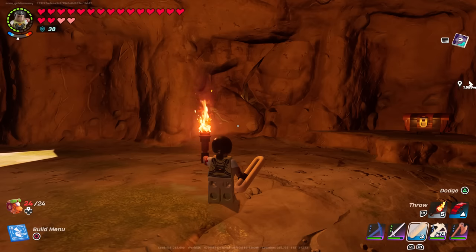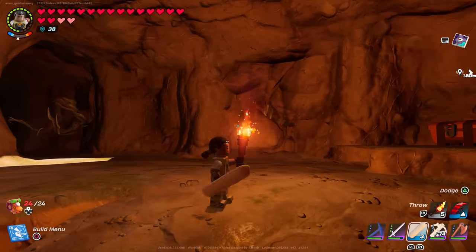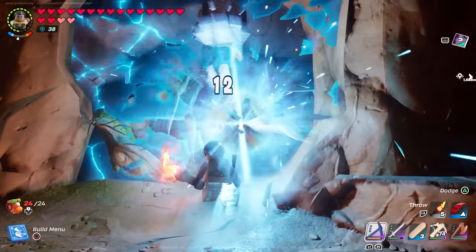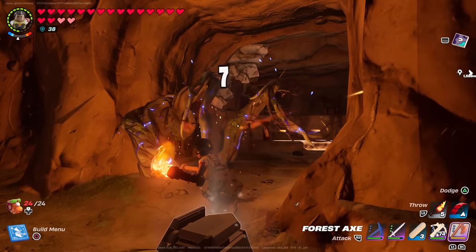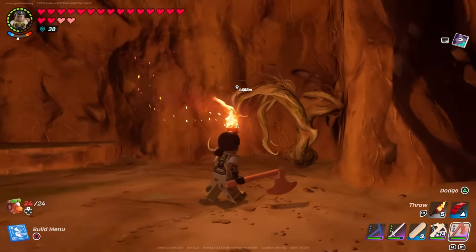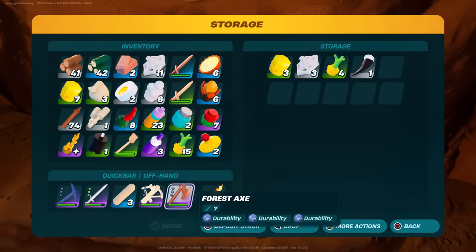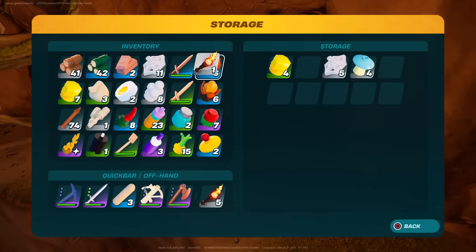Now we're going to take a look at some of the rarest locations I could find while exploring. The first one is the secret treasure rooms. Inside every cave, there's a chance you can see a wall that has cracks in it. Whenever you see a cracked wall, destroy it with your pickaxe because behind it there's going to be a lot of loot. In this grasslands cave example, when we destroyed that cracked wall, we went into a room that had both knot root and marble, plus four treasure chests. The loot wasn't really all that great, but that's everything from the secret treasure room in a grasslands cave.